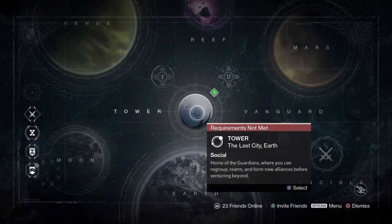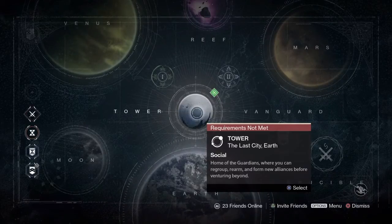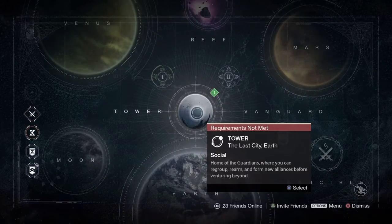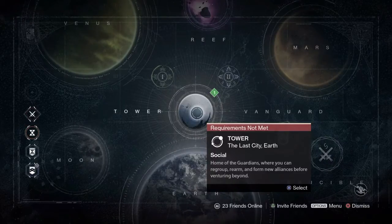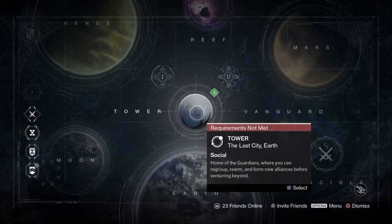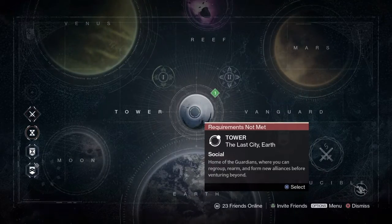What you have to do is get out to orbit on the character you want to do it on about five minutes before the reset for Iron Banner, which right now is 10 a.m. Bungie time on reset day. Then you'll come in after you wait about 10 minutes — so like five minutes after the reset — and you'll see the tower says 'requirements not met,' so it won't let you select it.